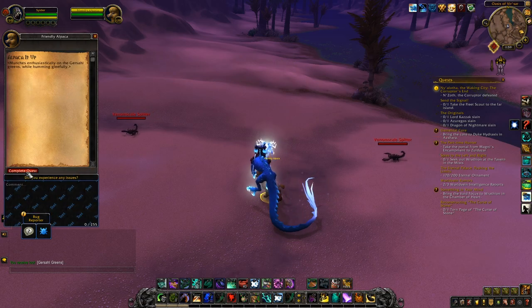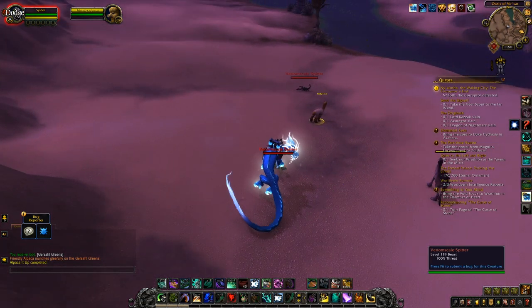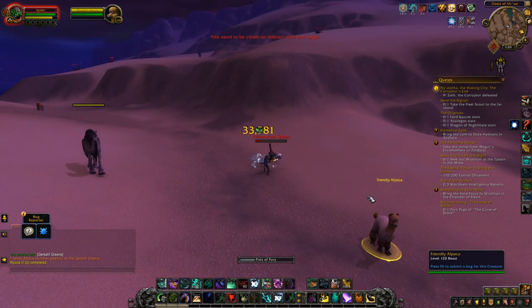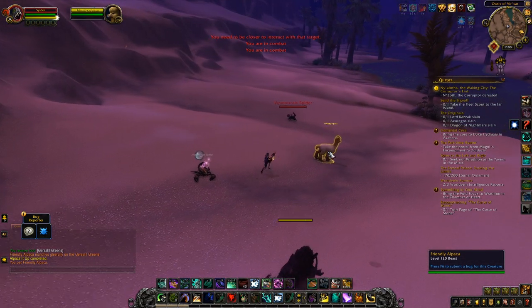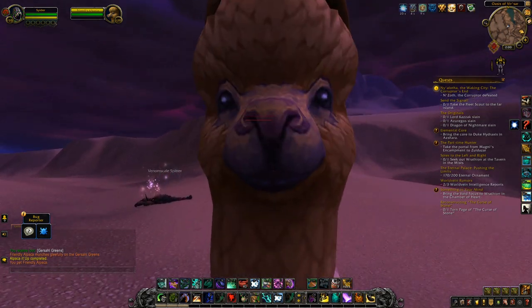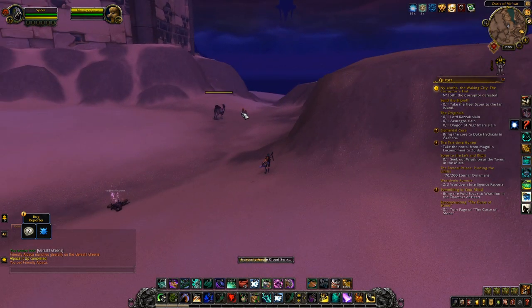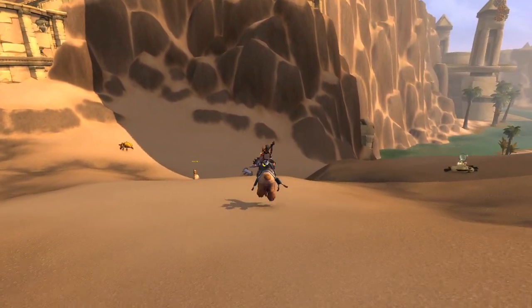Also keep in mind there could be more spawn locations — these are the only ones confirmed so far from PTR testing, but I have done a lot of flying around Uldum, hours and hours. If there are any more spawns, I doubt there are many more, maybe one or two. Either way, that is how you're going to get yourself the Reins of the Springfur Alpaca. If there are any updates that need to be made, I'll do them in a sticky comment below, but this should be the core information you need to get the mount once the patch goes live.